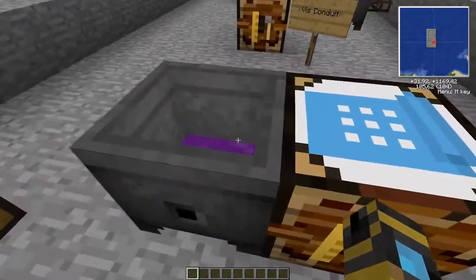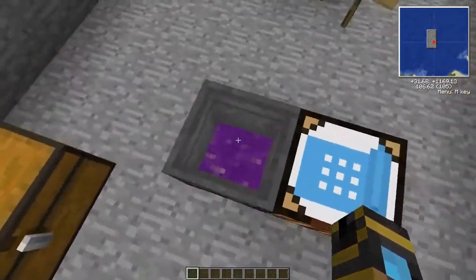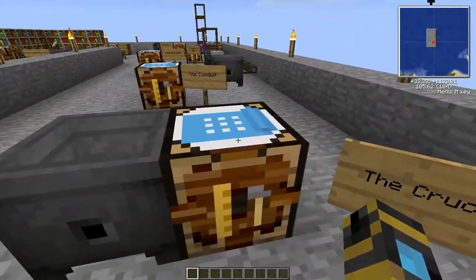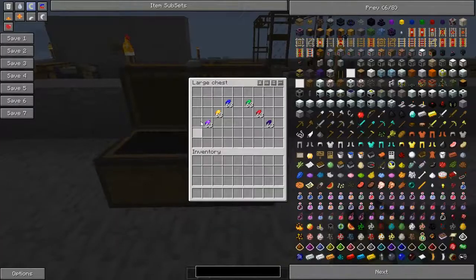The first proper Thaumcraft item you want to make is the crucible. As you can see it has a little bit of something in there - I'll get to that in a second. Some other items you may have noticed around the world are these crystals, so you'll want to remember to collect them at appropriate times if you ever find them.